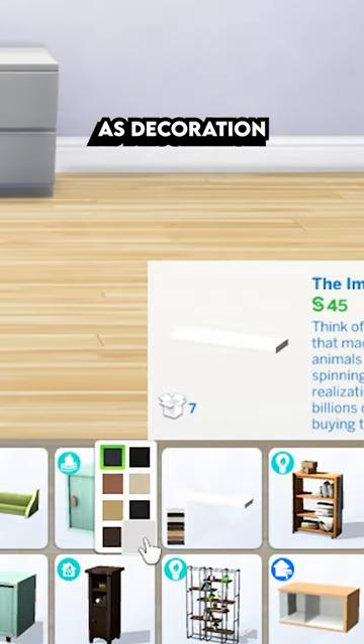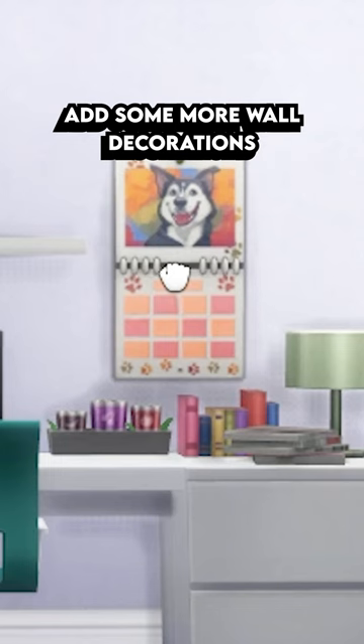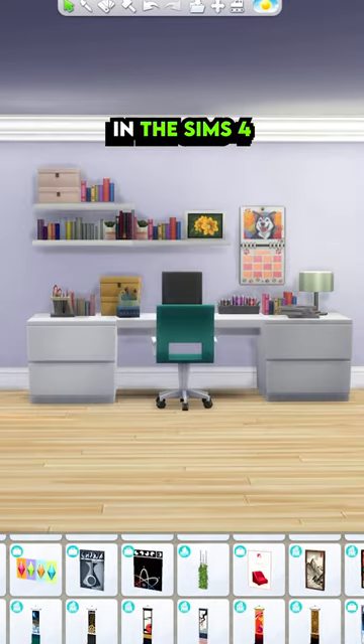Now we're also going to use the wall spaces decoration, so grab yourself some shelves and fill those up with clutter as well. Add some more wall decorations, and that's how you go from this to this in the Sims 4.